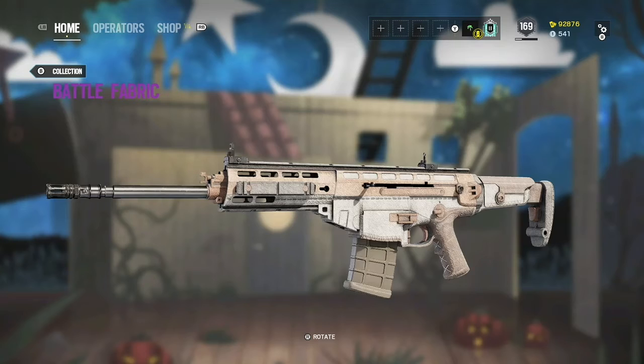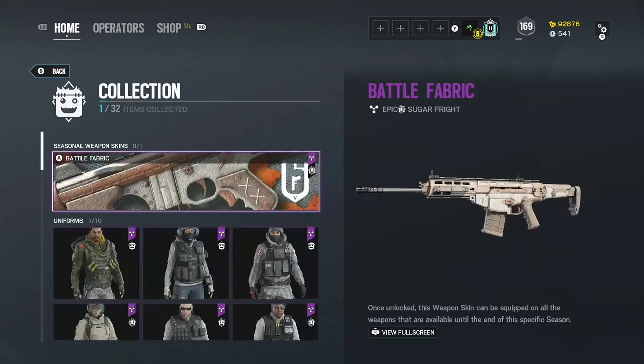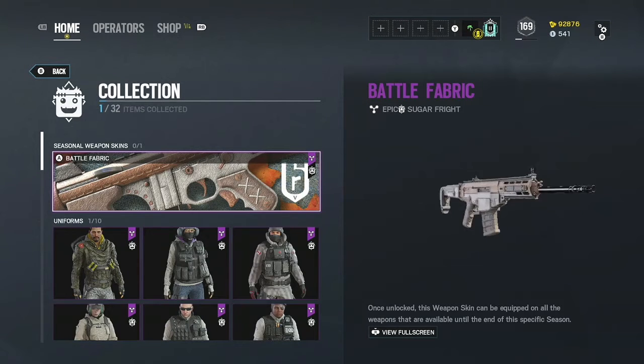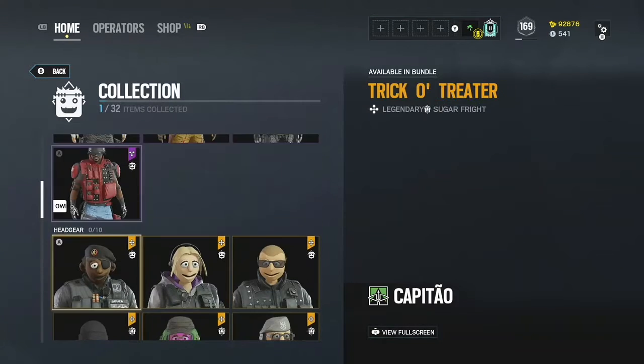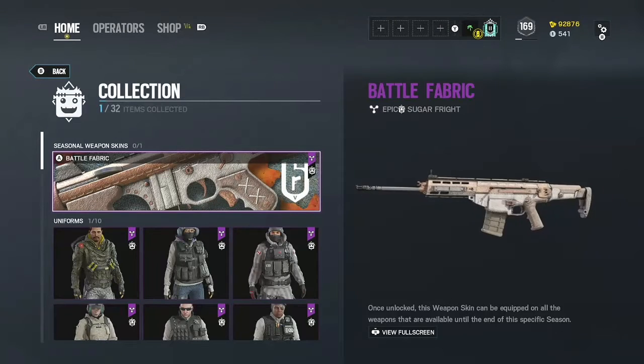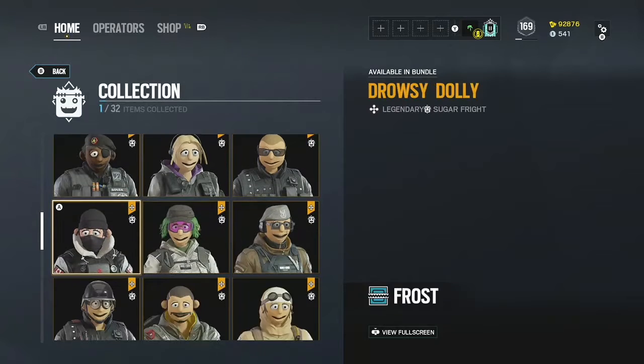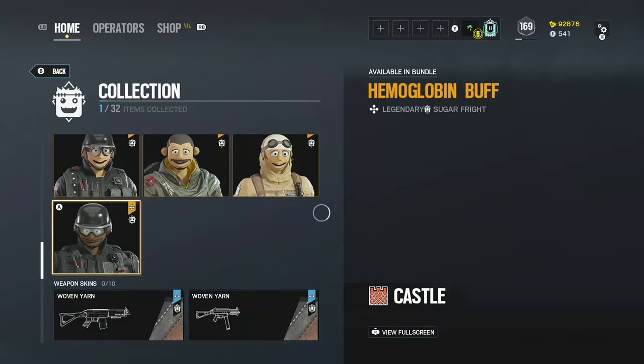Let's look at the weapon skins. This weapon skin is just for Nomad. I kind of like it — it's basic but it looks kind of clothy. And here are the head pieces. I like the head pieces a lot more, they're a lot cooler. Oh, there are more weapon skins down there too.